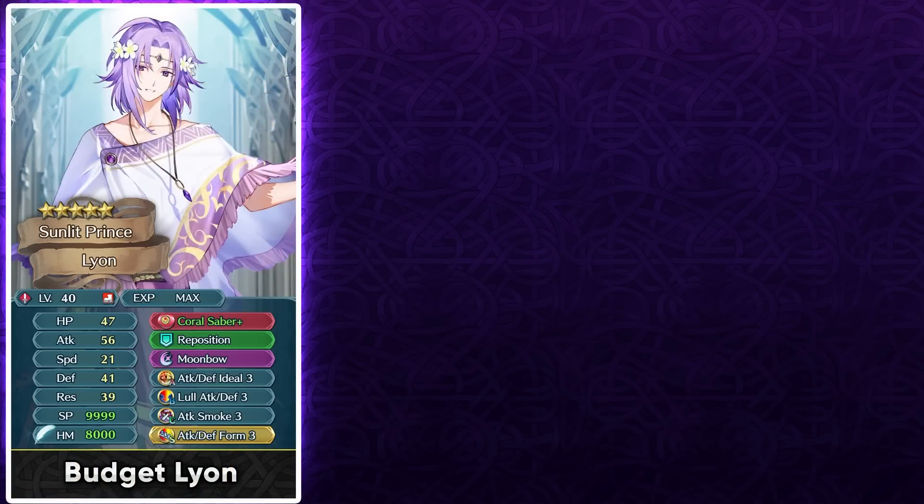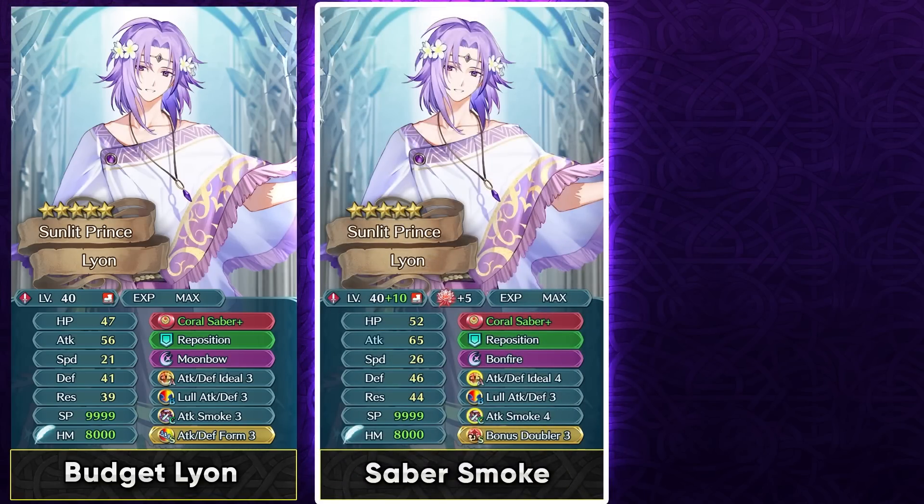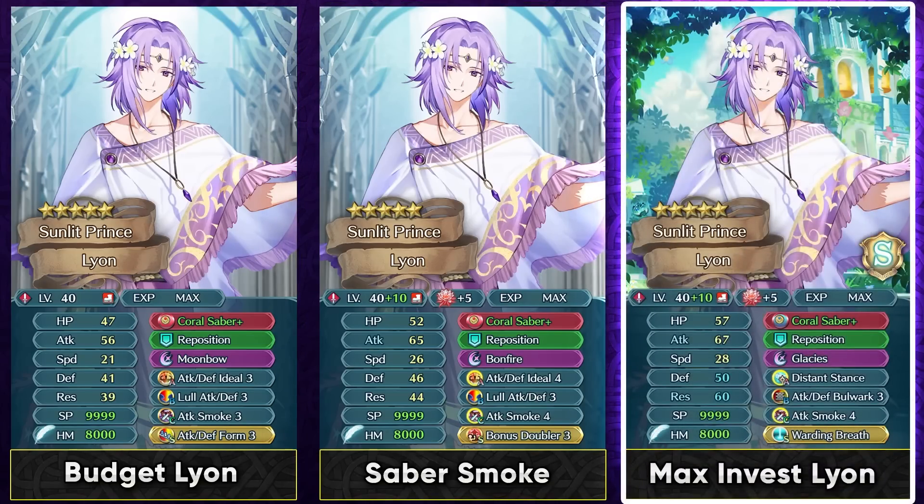For building up Leon on a budget, you can simply give him Attack Smoke 3 and have a form skill. I do like the form skill because it is a mixed phase option just like his weapon and slot A skill. The natural progression is the tier 4 version of the ideal skill and also the tier 4 version of the smoke skill. At higher investments this is definitely something he can run, and he does have a super boon in attack so he can hit pretty hard. You can also run him with a max investment Distant Counter or Distant Stance build because Leon does have pretty good resistance — he also has a super boon in it. At max investment, Attack Defense Bulwark is easily one of his best slot B options.